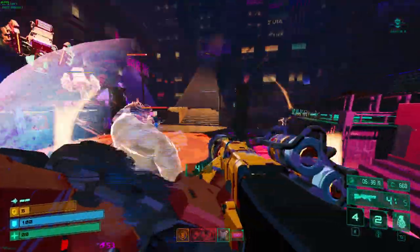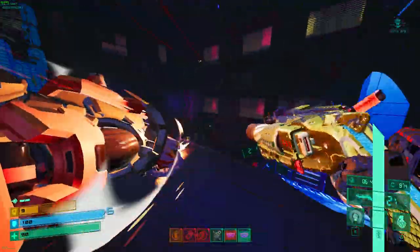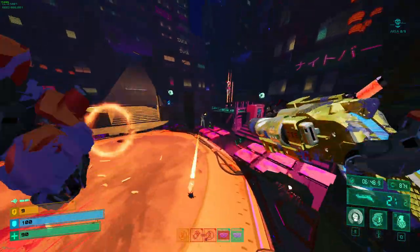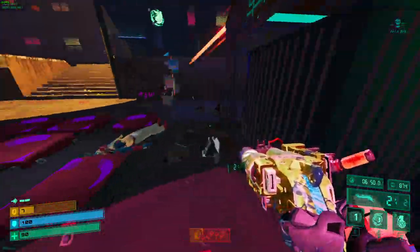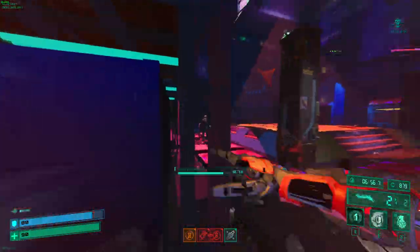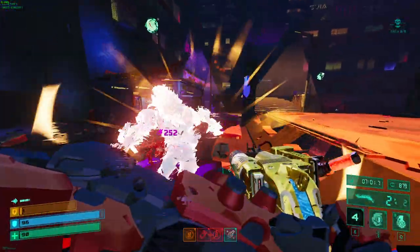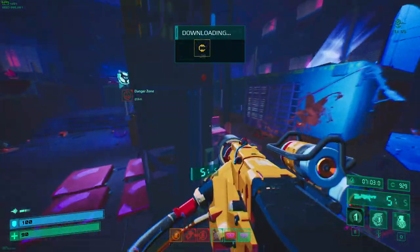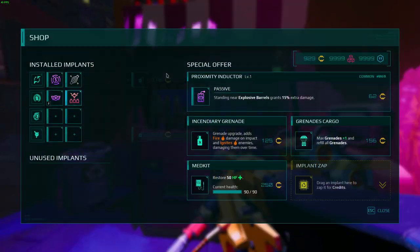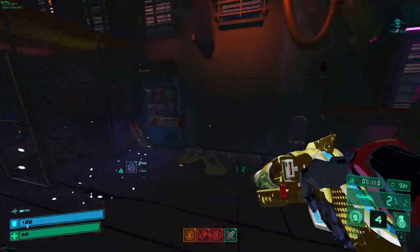Another fun fact about Graviton: the punch has a little bit of AoE — you can hit the ground near an enemy and he'll just die. Whenever you see the skill saying 'the more enemies you hit with Graviton the more it cools down,' that's what it's talking about. You don't need to be perfectly accurate — if you hit the wall next to something you're going to hit the enemy.